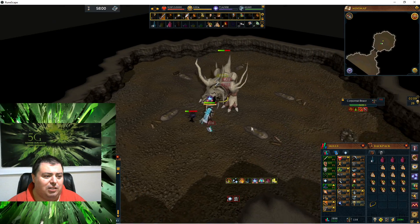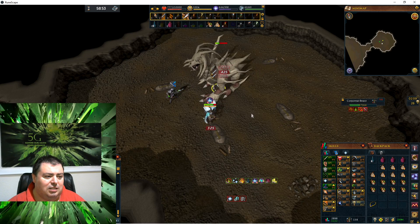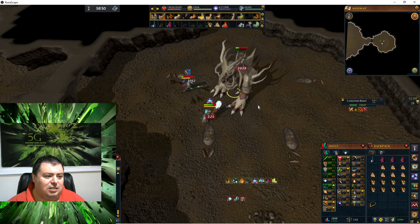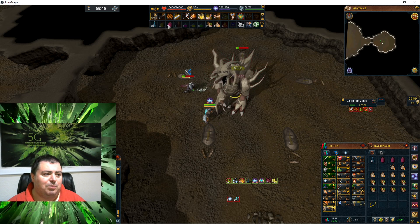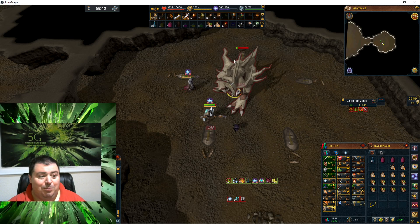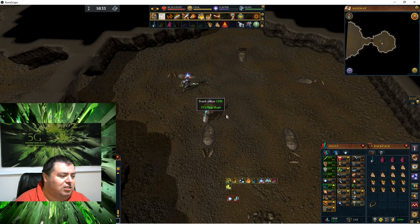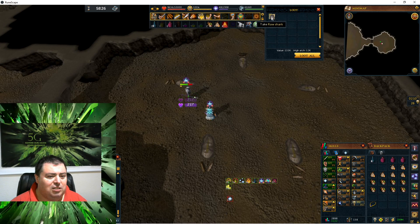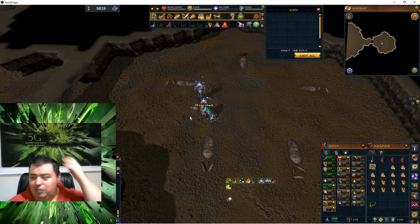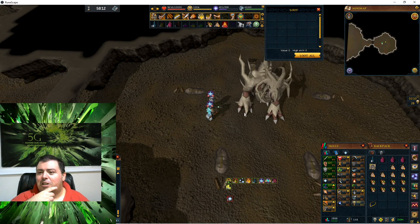You will definitely want a spear for this kill. I'm also going to want to look up some action bars so that you can optimize your kills on the Corporeal Beast. That's one kill. From this kill I got some of the Rorhart. You can also get various spirit sigils, like what we got from the end of Summer's End.